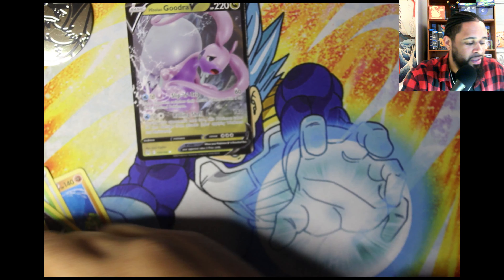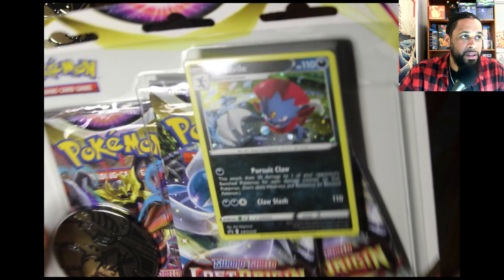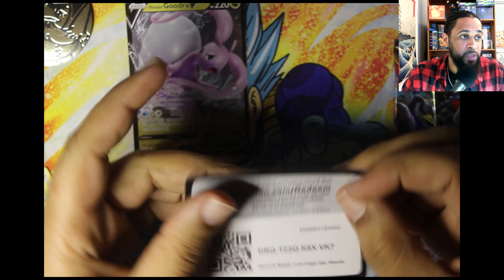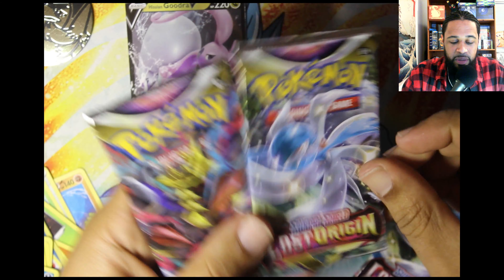A Giratina V! Okay, okay — they give us something, they give us something. That's a competitive card. That deck just won a big regional. On the next one, another Galarian Sirfetch'd coin. Get that on there — we got this Eevee promo. Code card for the Weevile online, and we got our three packs.